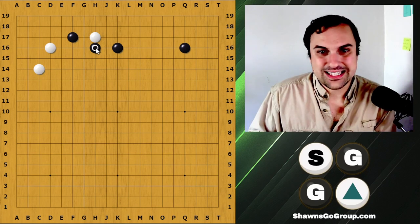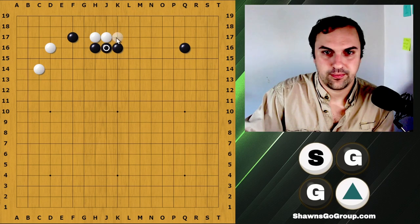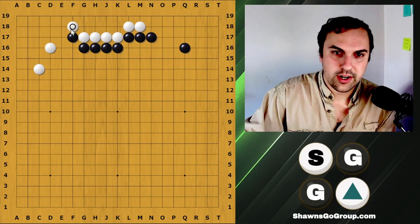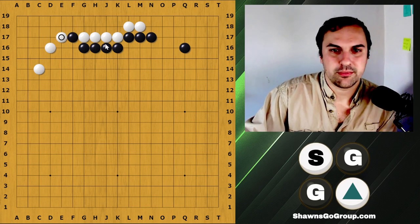White's response is now usually going to be defense — so expand my eye space. This clamp right here is the next move. We don't want to crawl because then we push black into our own corner, so the clamp is the move.